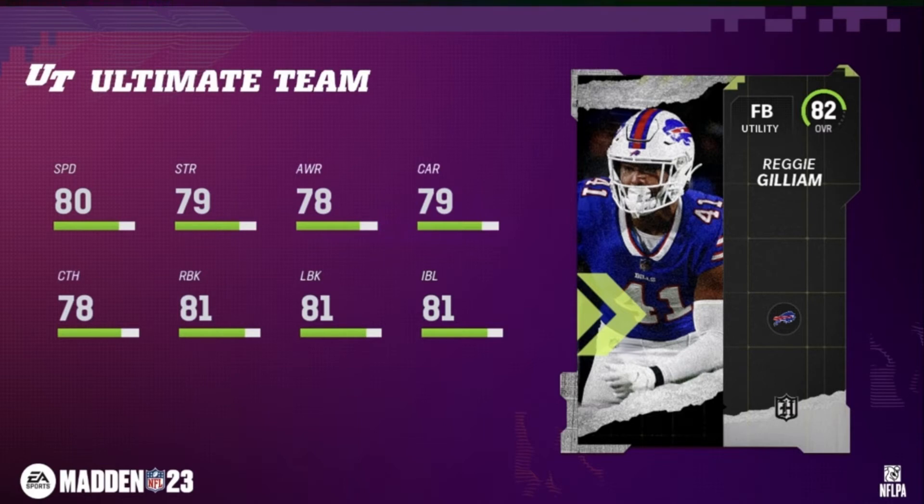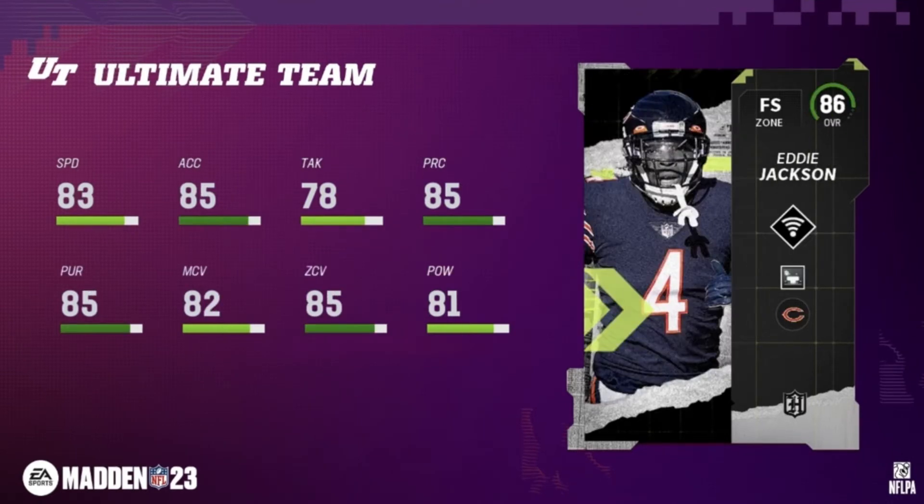Now we're getting into the 86 overalls — the set completions. Starting off with free safety Eddie Jackson. For the past two Maddens his cards have been really good, especially in Madden 21 and 22. He's got 83 speed, 85 acceleration, tackling in the high 70s, 85 pursuit, 82 man coverage, 85 zone, and 81 power. I would probably use him at sub-linebacker, like I do with Cam Chancellor — he has mid-zone KO, so a pass coming across the middle, he's probably going to knock it out.